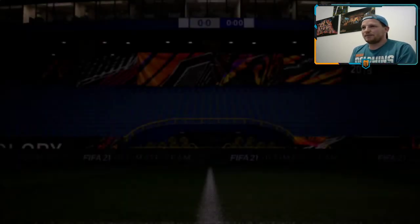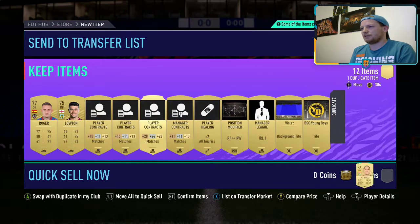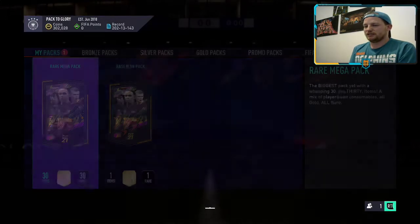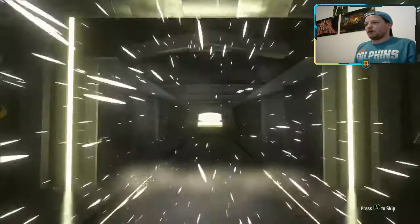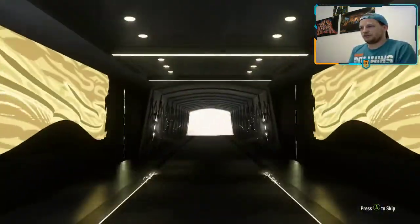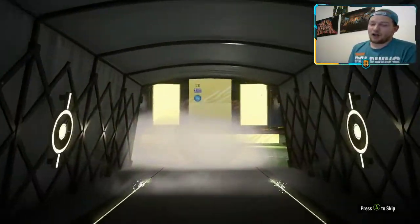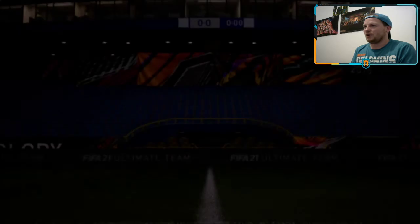We've got a rare mega pack and our base icon pack remaining. We'll get rid of Joel Robles there. Now we've got the rare mega pack - 30 items, 30 gold, 30 rares. Can we get a walkout? It's going to be Manolas, the centre back from Napoli. He's very good - 82 pace on a centre back. He gets an in-form - it's going to be a decent in-form if you build a Serie A team, but I myself do not.